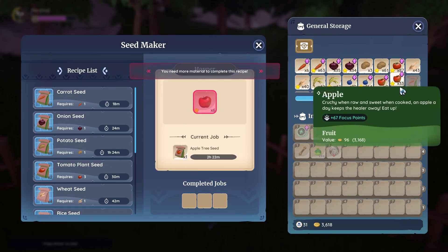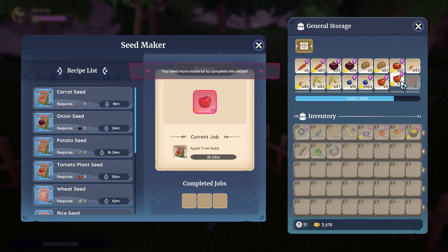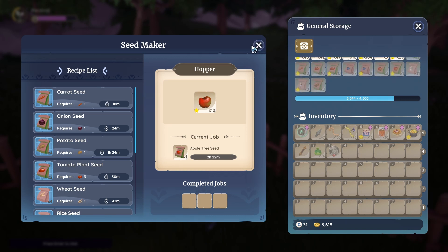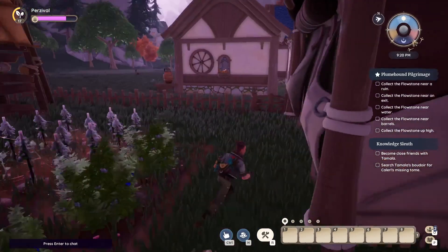More items have been added to Zeki's Wondrous Machine, including four Valley Sunrise decors: the Valley Sunrise sink, lamp, dining table, and sunrise clock. Also, 15 new books can be found and read throughout the world of Palia, which is great for lore fanatics.